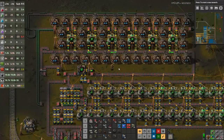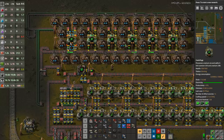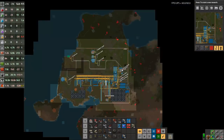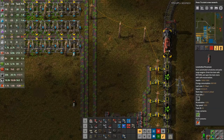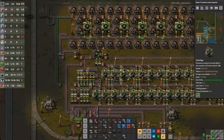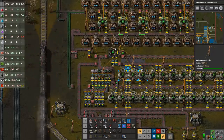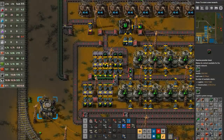G'day mate and welcome back to Factorio with me JD. Now in the last episode we got our Kovarex process set up, we got a lot of our uranium process set up, our train is trying its absolute hardest to bring uranium back and forth and we're actually processing it pretty much faster than what the train can actually bring it in, which is sort of okay so far.